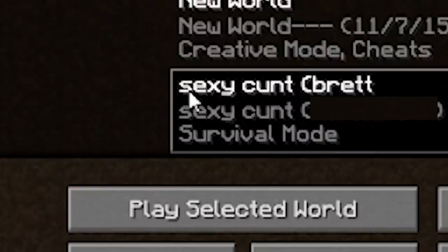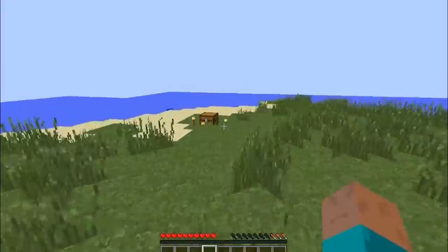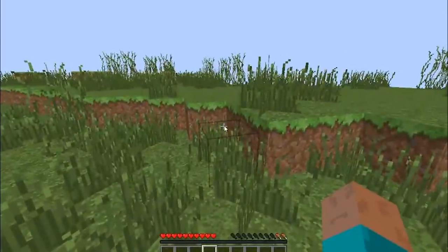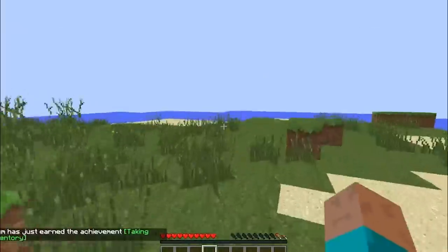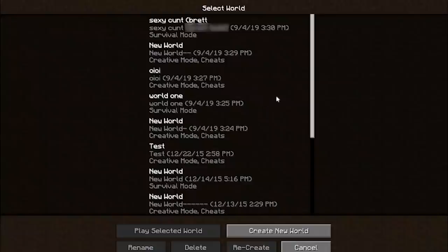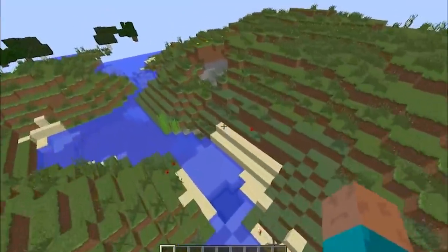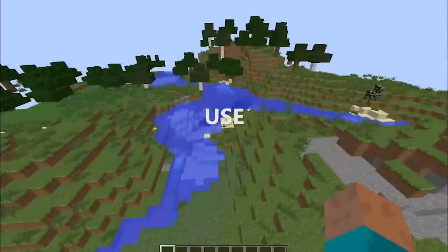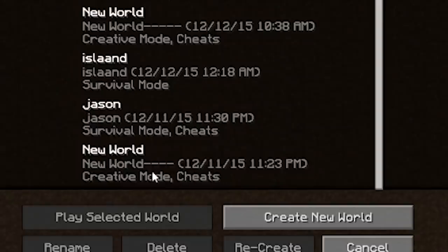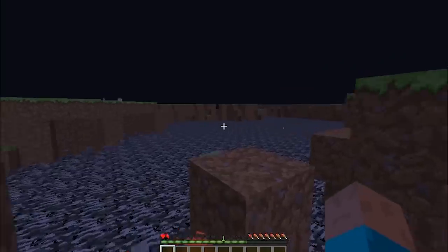Another survival world with a chest. I don't really know what happened on this map - I've got no health and nothing in my inventory. Maybe I was looking for a mineshaft. Nothing good so far, but it's cool to just see these old worlds, you know.